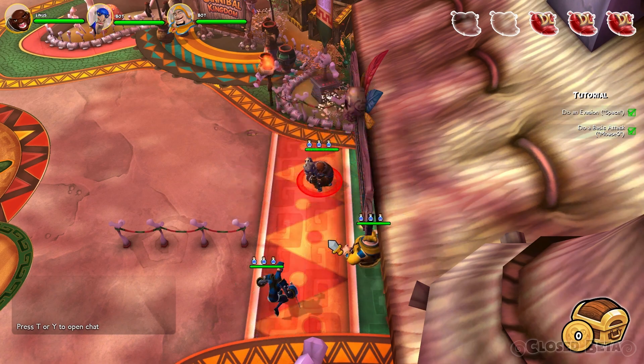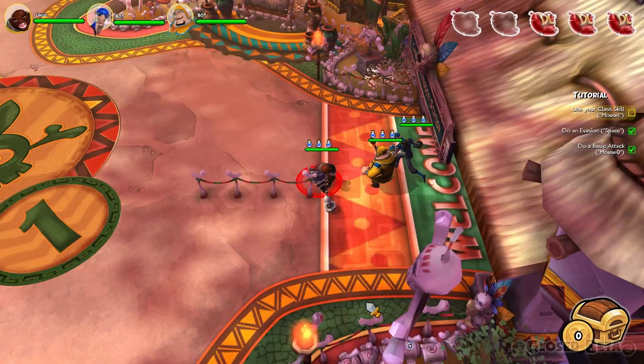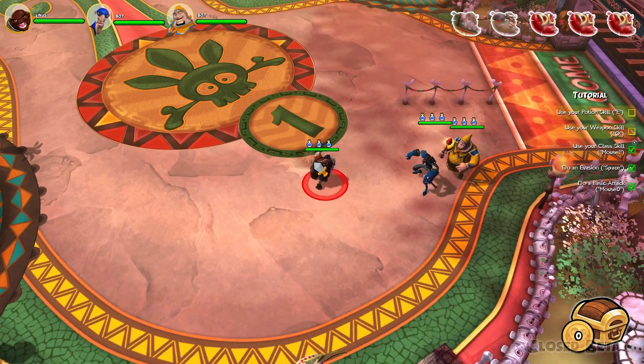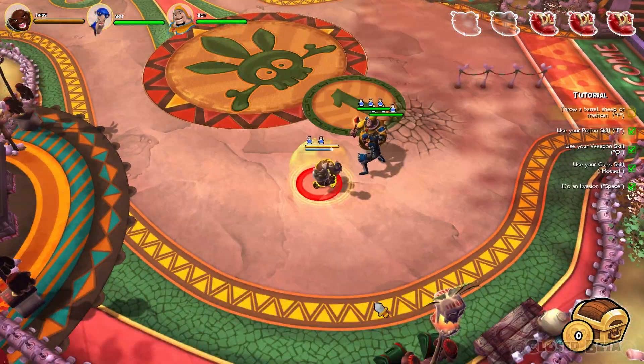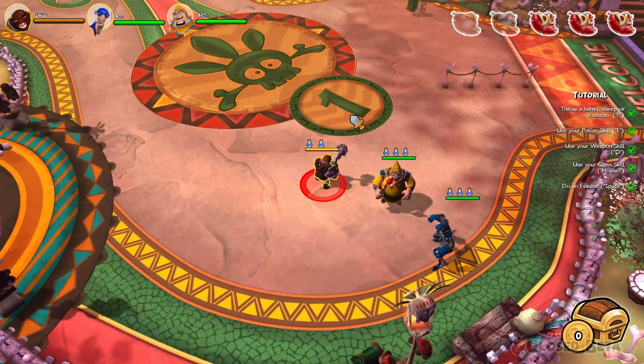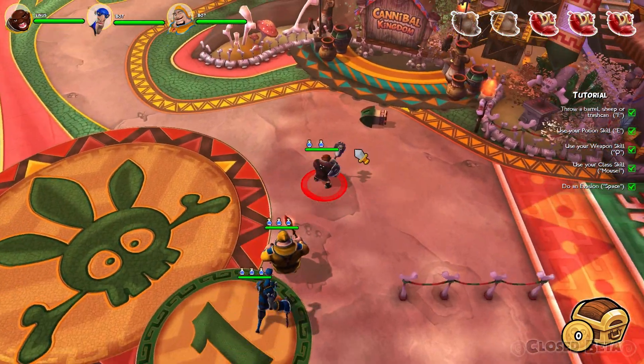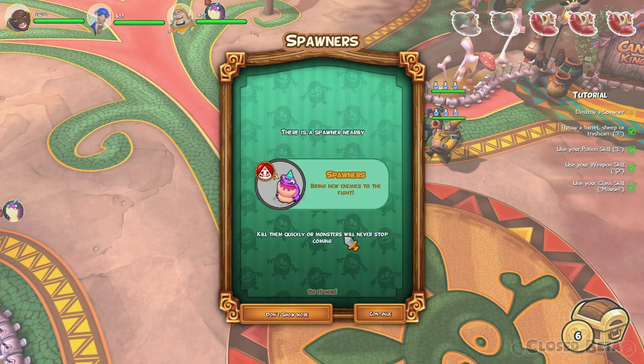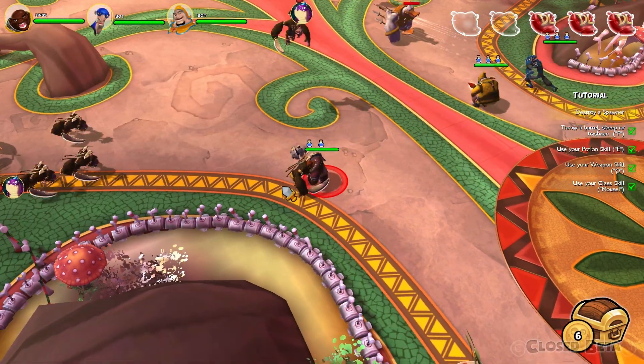We jumped right into the game with a little tutorial. I decided to play Cannibal Kingdom, which is one of the first maps available to you. I'm playing as the warrior, so I'm sort of a tanky character. My special skill has everything to do with defending yourself from attacks. The game explains everything to you — how to use your skills, what spawners are.